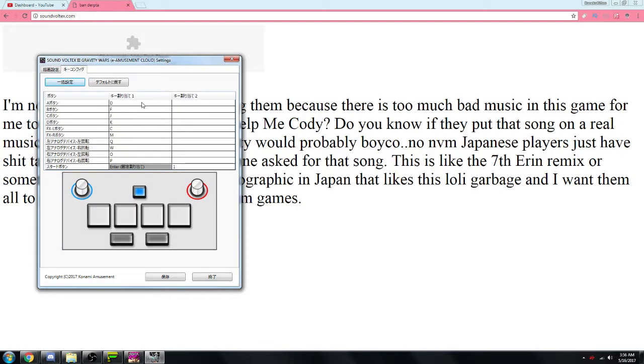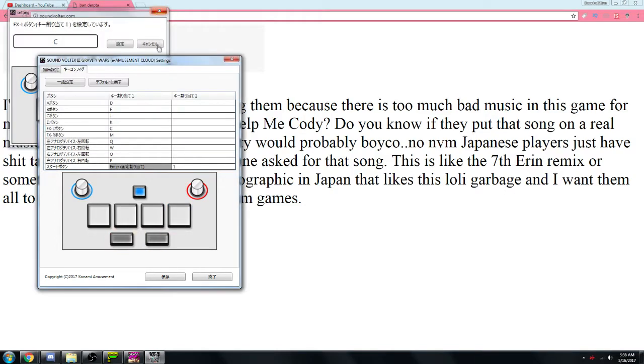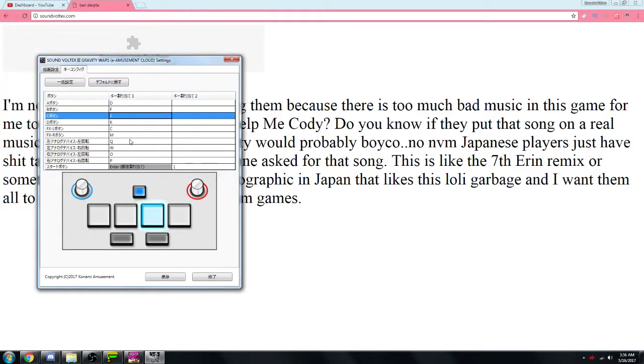These key configs you can probably figure out yourself: A, B, C, D, FXL, and FXR — and it actually lights up to show you which one corresponds to which. The thing about it is that knobs actually go by keyboard input, so you can technically play this on a keyboard if you'd like, but I have a controller. So QWOP — that's exactly where you're going to make these binds.